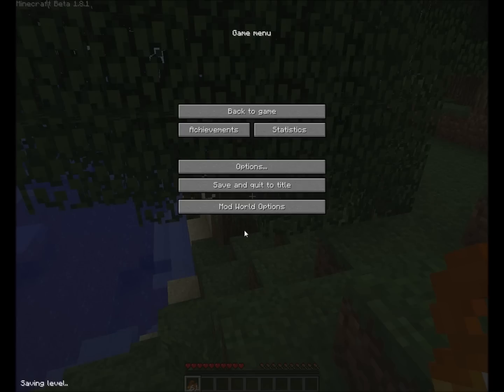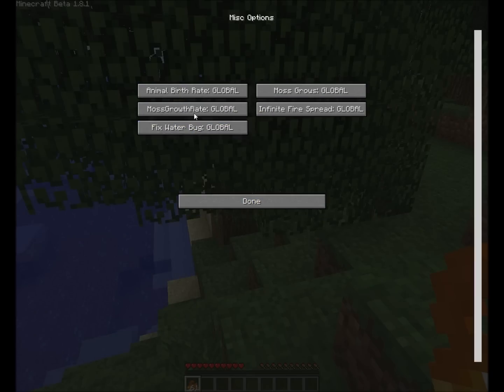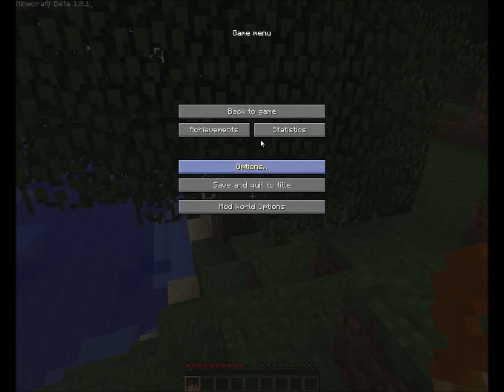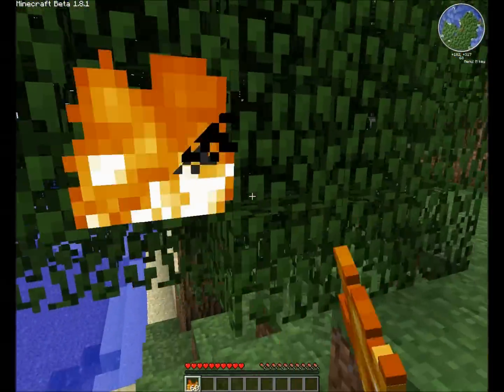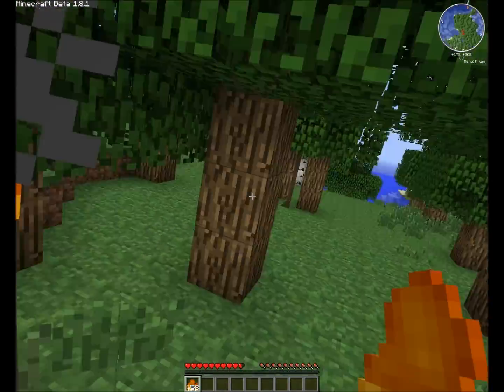So actually, have I got the nature overhaul mod on? Yes. Mist options — infinite fire spread on. Right. Good old fashioned fire. Makes this ten times easier to do. Just set all the trees on fire and get a nice clear area.